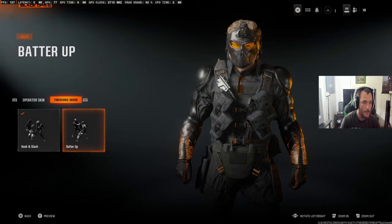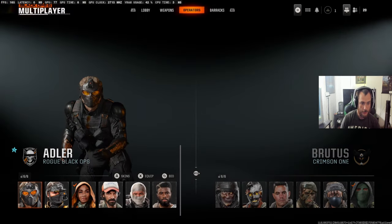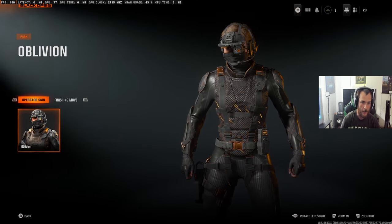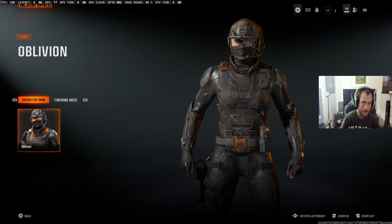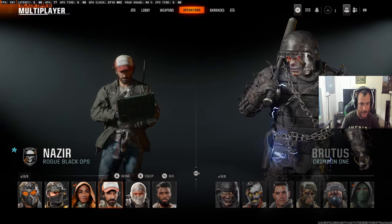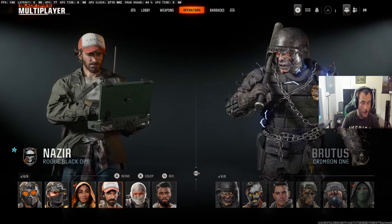Alright, this is looking like a good start. So that's Adler's — that's not bad, man. Then we got Park. Same finishing moves, so we'll just check out the skins now. And then we got West Point. And Nazir — he looks rough, don't he?